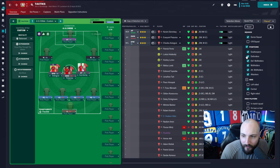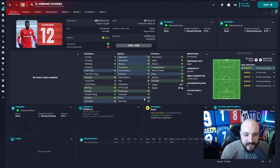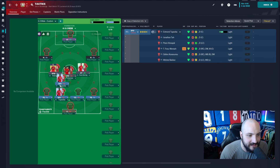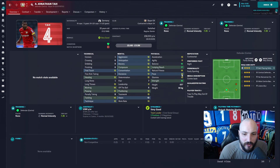Now looking at the center backs. I already think I know who I'm going to put in here - it's probably going to be Tapsoba, because he is absolutely phenomenal: 16 jumping reach, 14 pace, 14 acceleration, 13 strength, 15 tackling, 14 marking, 13 heading, with a passing ability of 12-13 and dribbling of 12. I'm putting him straight in. I'm going to have him as the ball-playing defender because he can bring that ball out as well. Then Jonathan Tah - he's got a bit of speed, good jumping reach, good strength, can pass, tackle, head and mark.